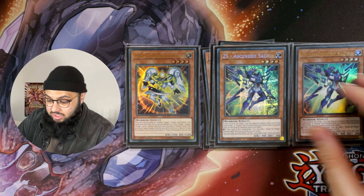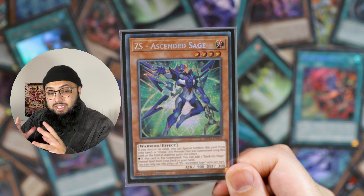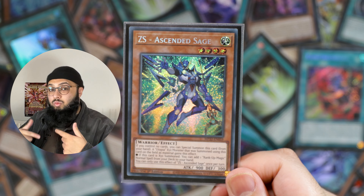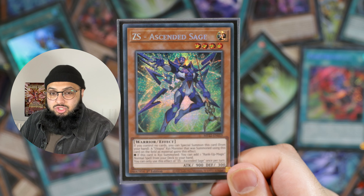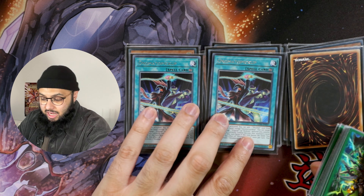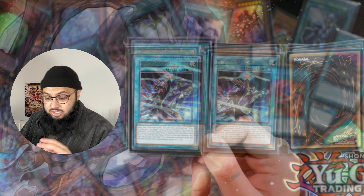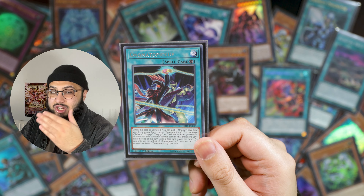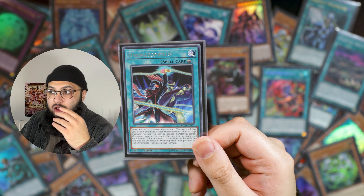I hate that we have to run this at two because it's so important for the deck. Utopia Xyz must be summoned with this card as material, and it can search the rank-up spell. It's the reason you play Utopia right now — you can set up two, three, even four omni-negates via Utopic Dragonar. This card also searches Utopic Onomatopoeia because it has the onomat name.